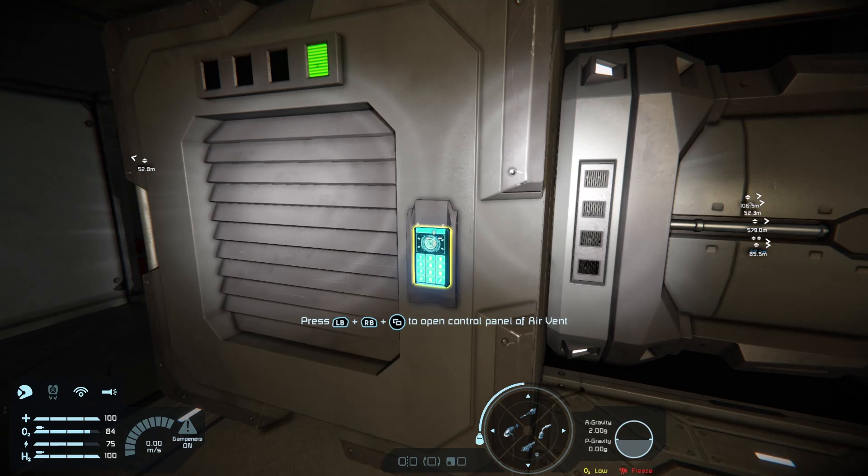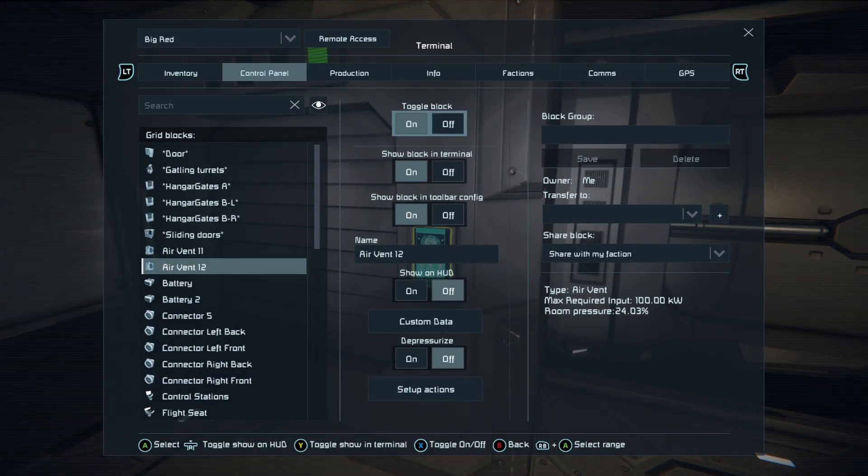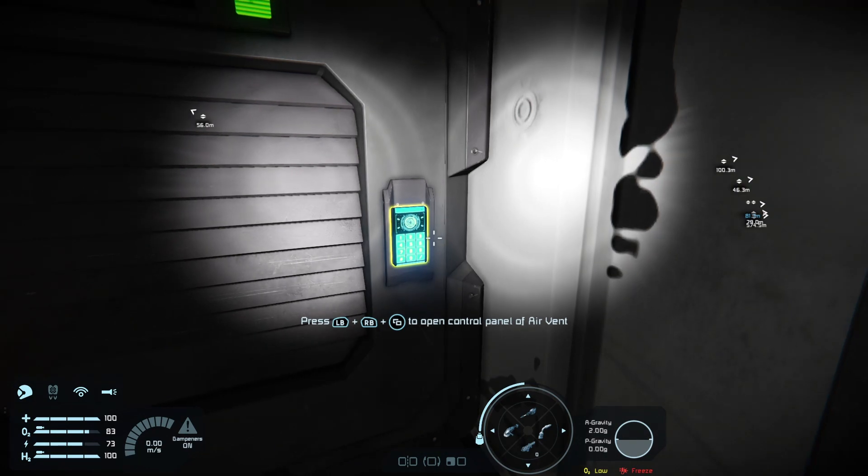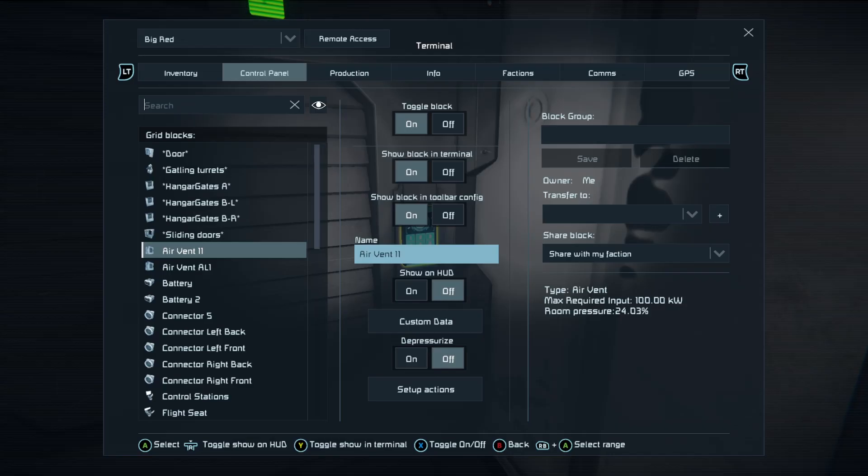What you do now is go to the control panel of the air vent and change its name. I'm going to put 'Air Vent AL1' — find it in the list like so. Then I'm going to move across — this microphone will pick up every tiny noise in the background like doors opening and closing — and name the second one 'AL2'.